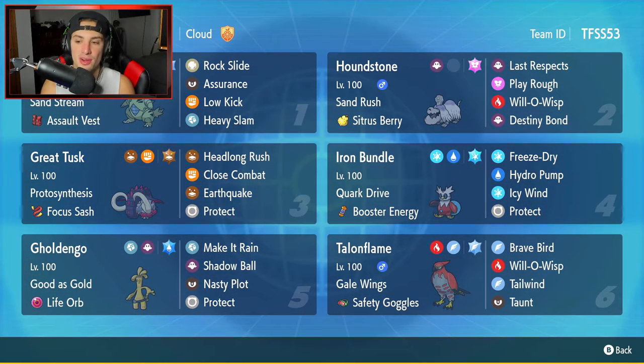Next Pokemon is Iron Bundle — one of the goats of Series 2. Very hard to play up against, hits like a truck on the special attack side and is very fast at the same time. This one has Quark Drive, it's holding the Booster Energy as its item. Its moves are Freeze-Dry, Hydro Pump, Icy Wind for speed control, and Protect.